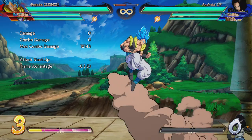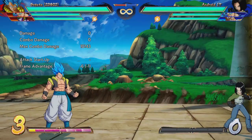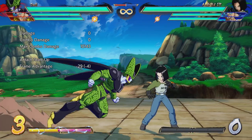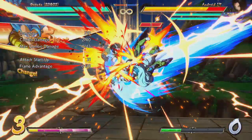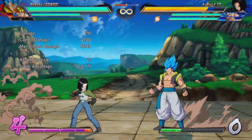Sorry to tell y'all, this only works when Cell has the opponent in the corner. This will not work in neutral — this trick will not work in neutral. You cannot whiff it at all. You cannot whiff that super dash coming in with the attack.